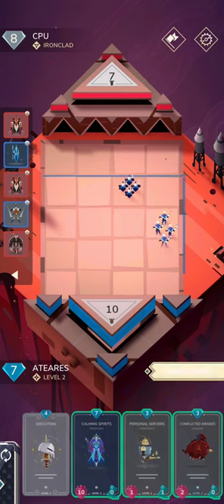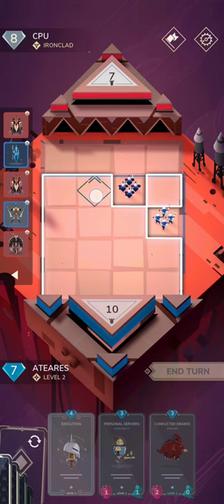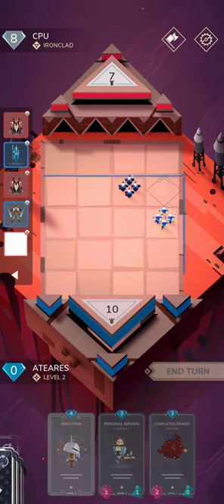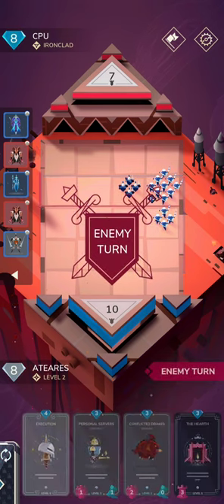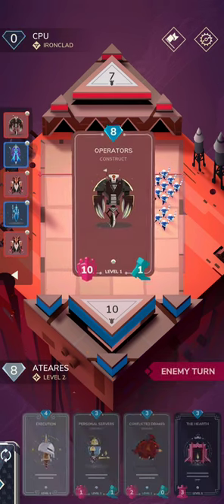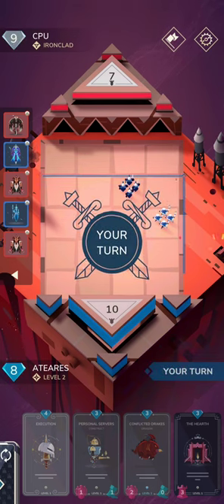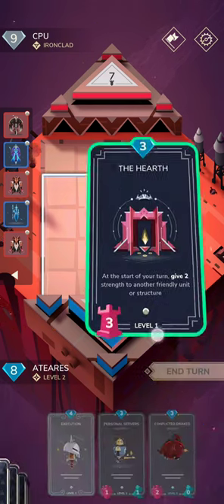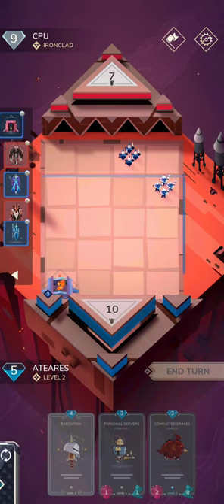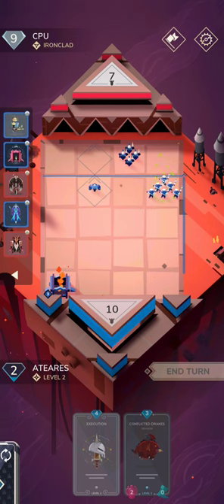They're trying to sprint down a little bit, but Calming Spirits will prevail. I do want to put these right here — that's just so strong. What are they really going to do here? Maybe they'll play a ten drop Obliterator and just counter that completely. Strong move. I'm going to play my Hearth because why not? We'll play this as well, which will boost that. And I'm going to cycle Execution and see what we get.